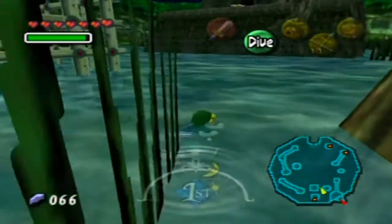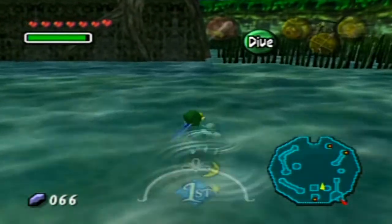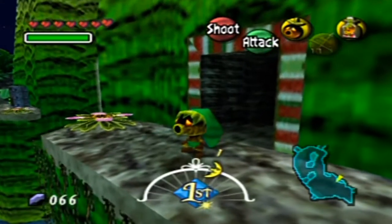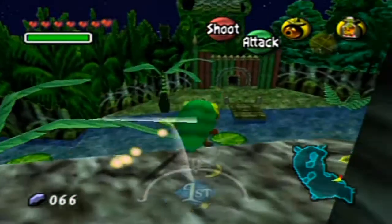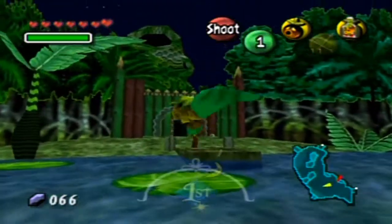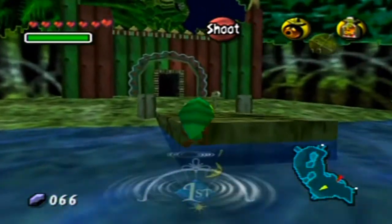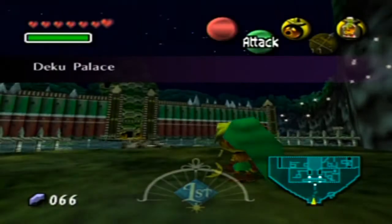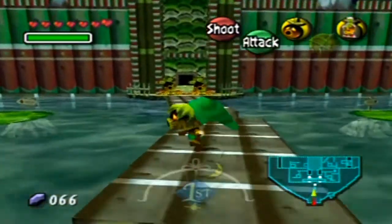For now, I'm gonna go head over to the Deku Palace where the king is. Going outside the entrance to that area leads us directly to the palace. Oh, how handy is that? That's just a little shortcut so you don't have to do all those flower-jumping and dragonfly issues along the way.